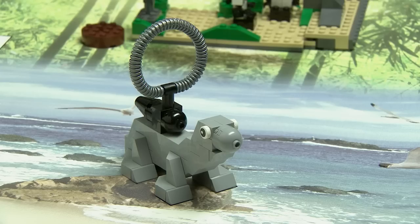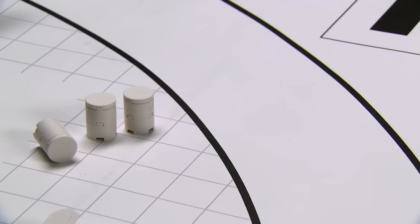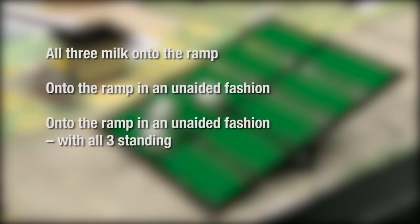Seal in Base: By the end of the match, the seal needs to be in base and not broken. Milk in Base: The robot needs to get all three milk cylinders to base. Milk on Ramp: The robot needs to get all three milk onto the ramp, or onto the ramp in an unaided fashion, or onto the ramp in an unaided fashion with all three standing.